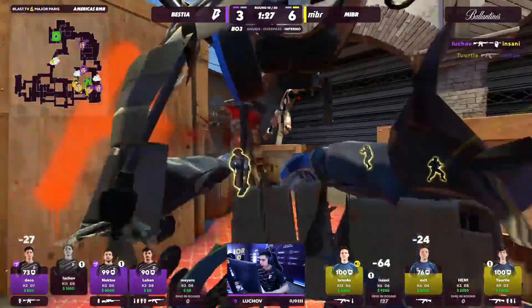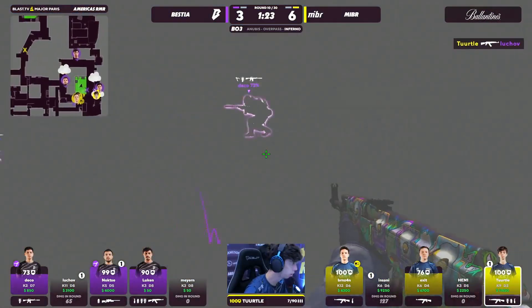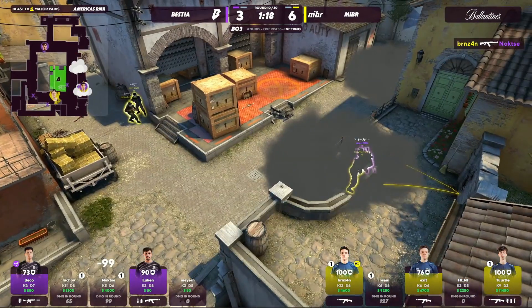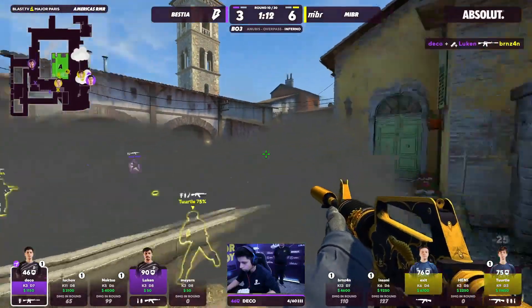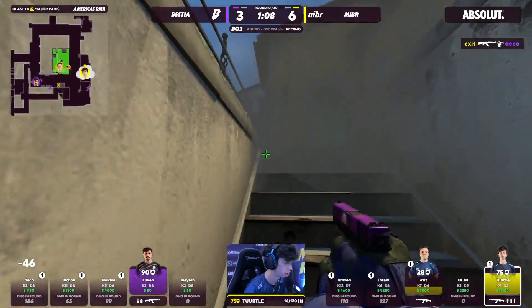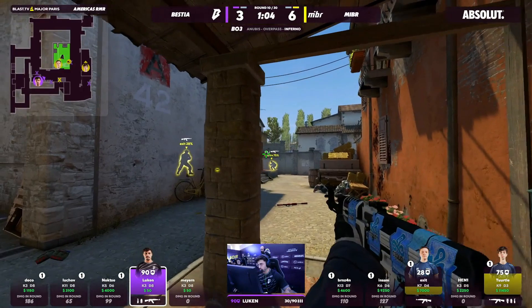Deco — important trade. Turtle gets space; they know he's there. He can just run up in this. This is a little awkward — are you gonna gray screen yourself? That's crazy, honestly. What is this from Turtle? He can't go down. I have never seen this fight in my life. This is just so chaotic right now, and Deco's just getting the multi going. How is he still alive? He's running out of ammo. Exit! Luken now, one on two.